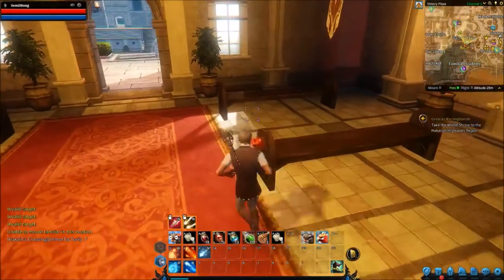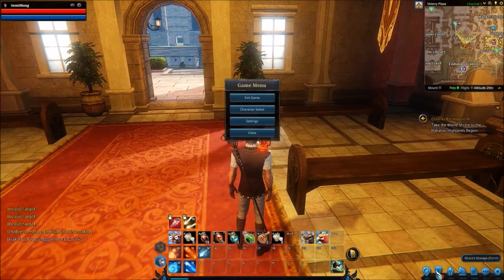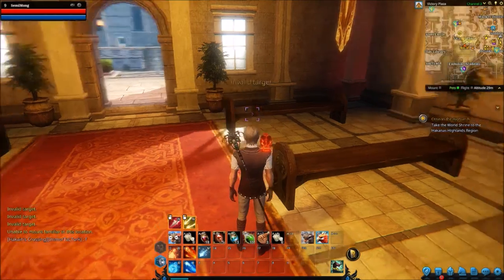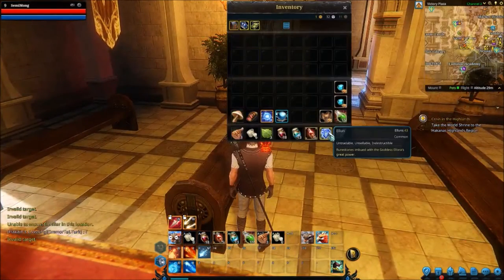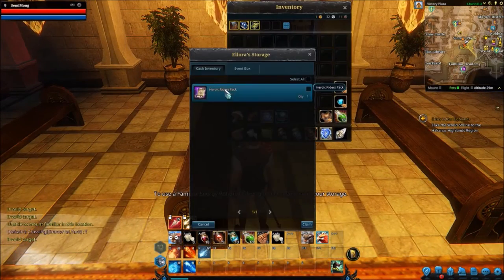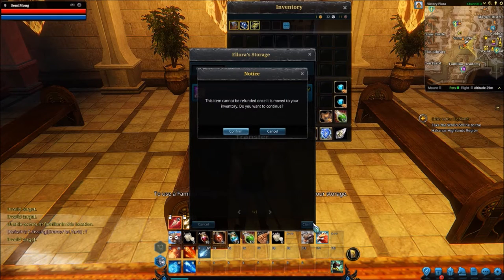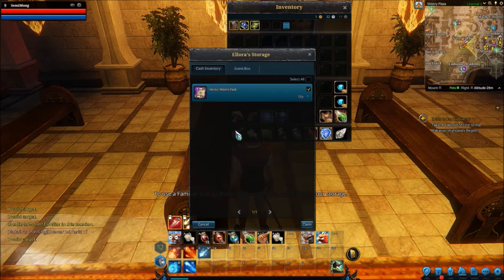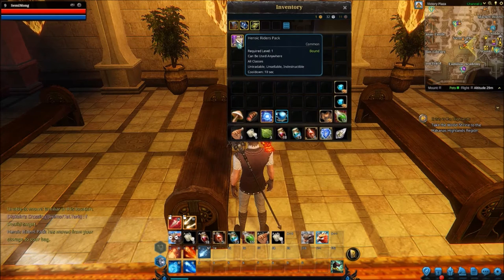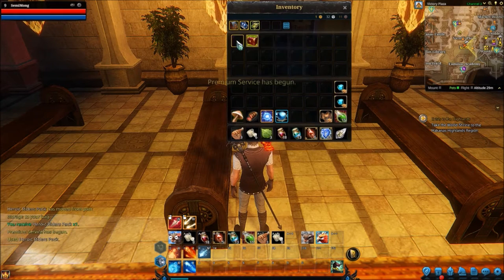All of these are crafting items. Let's actually just go to our Alunas storage and open up. I've still got my Alunas. We should get some more Alunas here as well, just so we can get some stuff from the shop. They cannot be refunded — confirm. There we go, we've got everything.